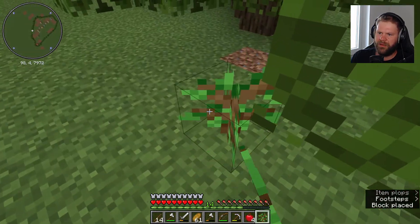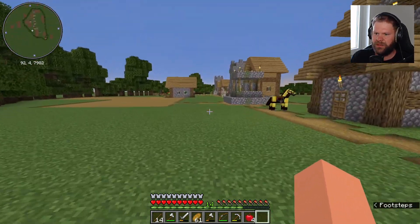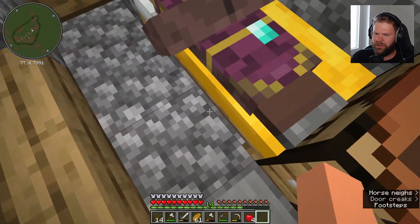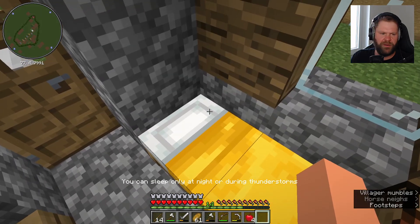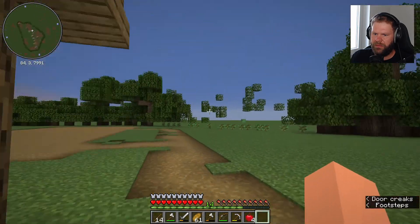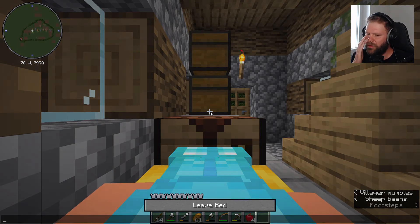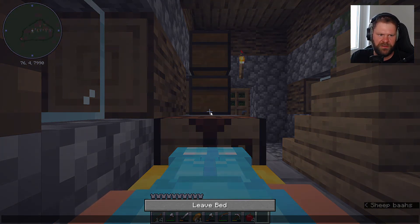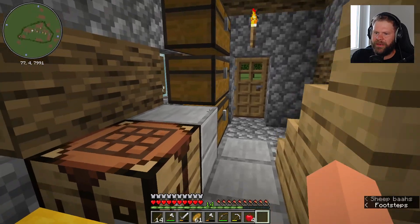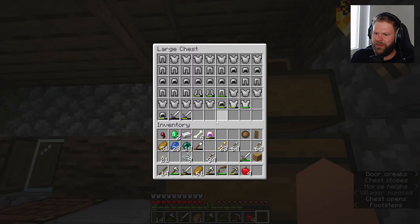Hätten wir jetzt eine ganz normale Survival-Welt, wären wir mit Sicherheit ein wenig besser ausgestattet. Und hätten wir mehr Zeit hier in dieser Flat-World verbringen können, hätten wir einen Verzaubertisch, komplettes Setup, die besten Verzauberungen, vernünftige Rüstung, vernünftige Werkzeuge und Waffen. Aber brauchen wir gar nicht, Leute. Kriegen wir auch so alles hin.